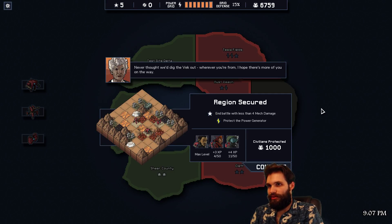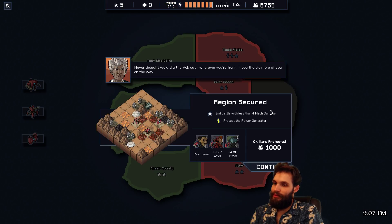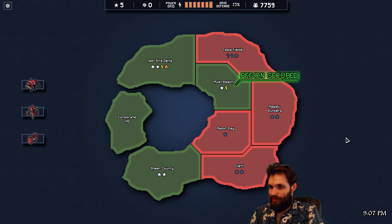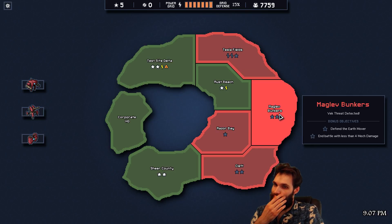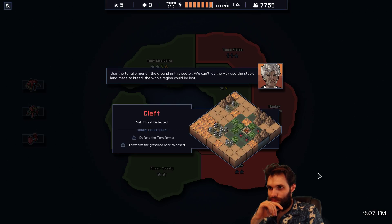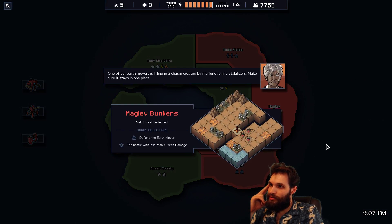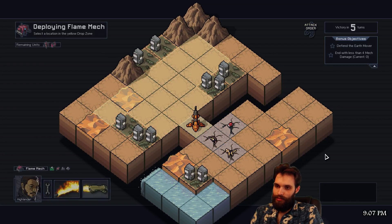Never thought we'd drive them back — wherever you're from, I hope there's more of you on the way. Oh, there is — there's lots. Okay, we got our full grid back again. Defend the earth mover and battle with less than four mech damage. Use the terraformer on the ground — we can't let the Vek use the stable land mass to breed; the whole region could be lost. Interesting. I think I'll do this — defend the earth mover. Yeah, let's do it.